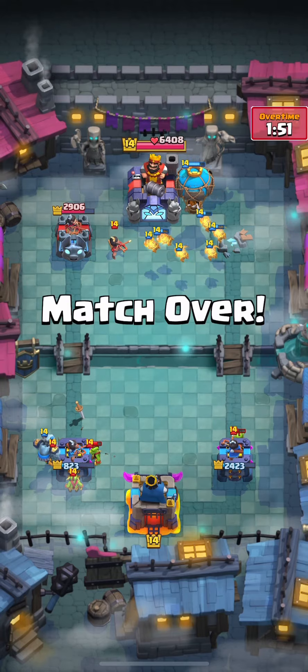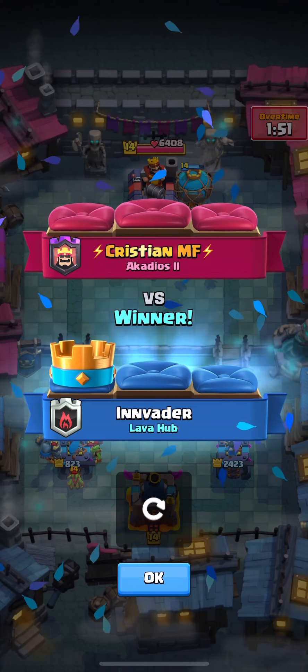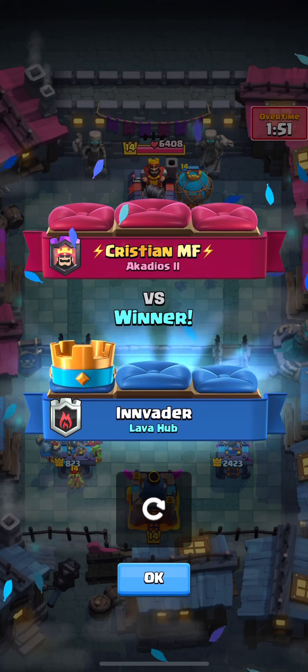Now we've got a loon coming in because he is so low on elixir — he's not going to have enough to rocket it. Ladies and gentlemen, we're going to win that game off of a clutch balloon hit. If we can keep the opponent from rocketing our tower in situations like that by going with the balloon, that's going to be very good. Hope you enjoyed the video — let me know any comments or clarification that you have.